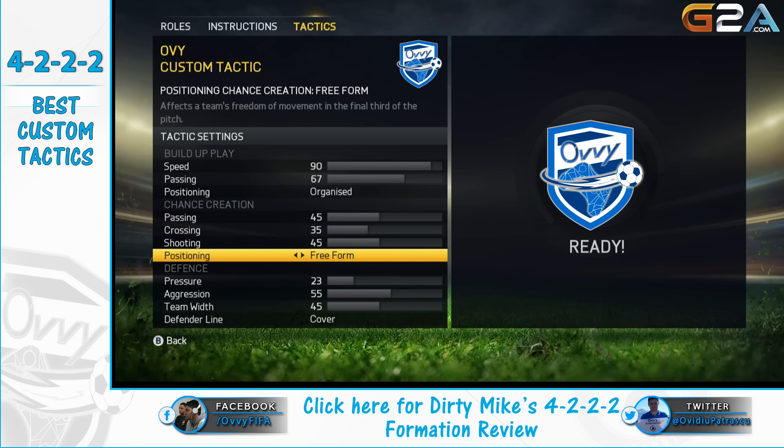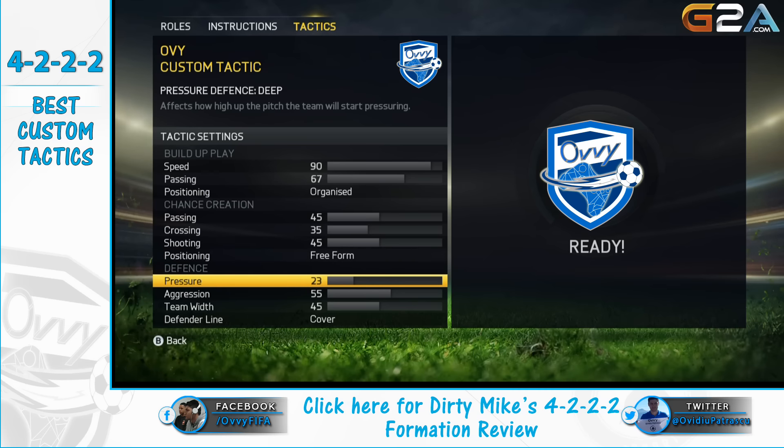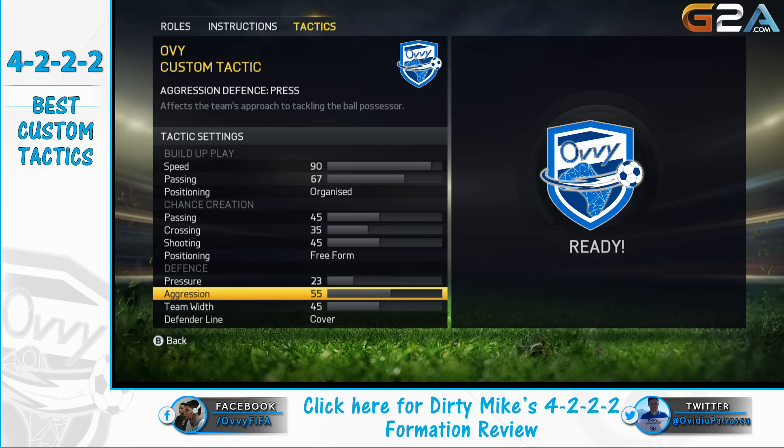We will need to select freeform so players change positions between each other, thus creating spaces and fooling the opponent. The pressure option will be between 20 and 25 — this will make your defender line stay in the back and make them more effective against counter-attacks and against over-the-head cheap passes.